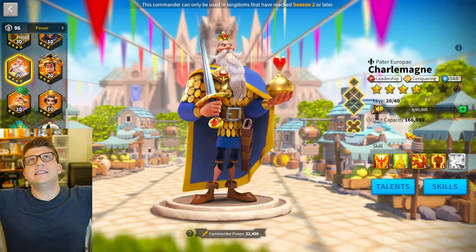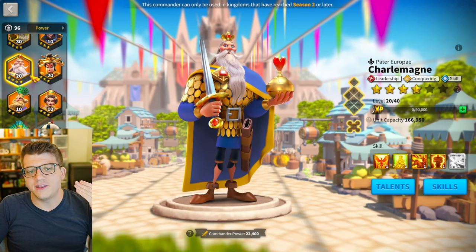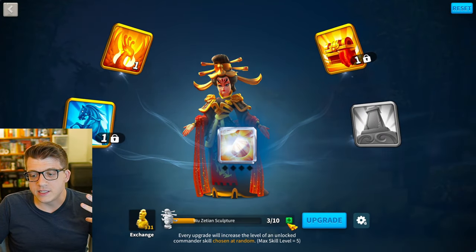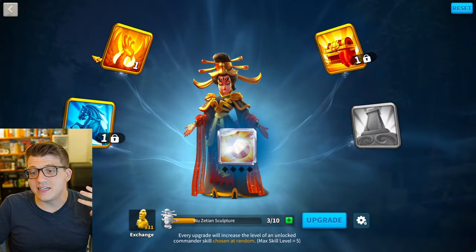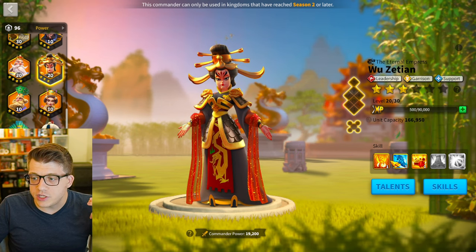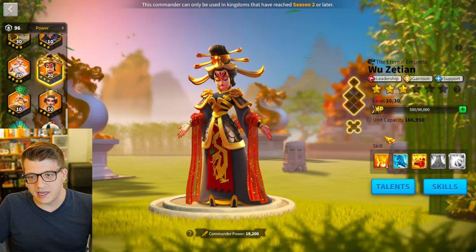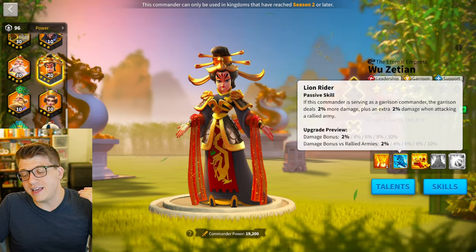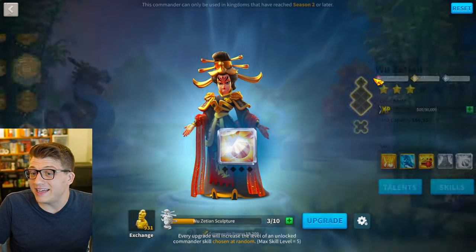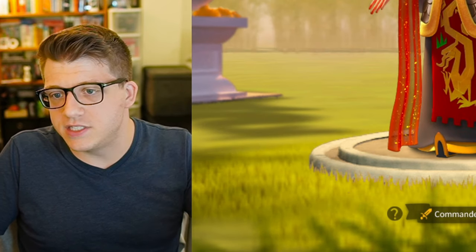High off the idea of winning KVK, you may think Charlemagne is good. He's not — he's a trash commander, and that's always been the case. Same thing with Wu Zetian. She's a commander you get from KVK season two, and as a garrison commander she is absolutely garbage. She used to be decent in the garrison back in the day, but she hasn't seen garrison play in years at this point. So her being a reward for winning season two of KVK is kind of a noob trap — you might think she's a big deal, but she's not a good commander.